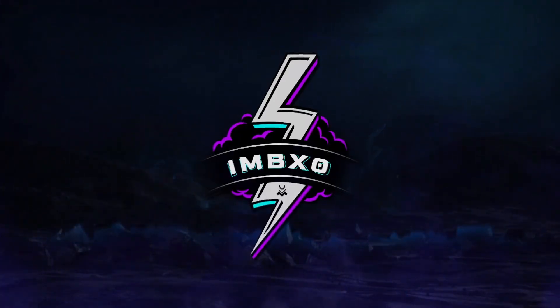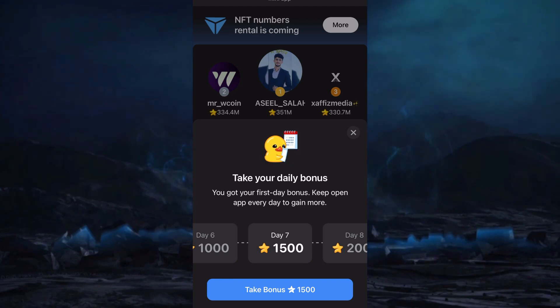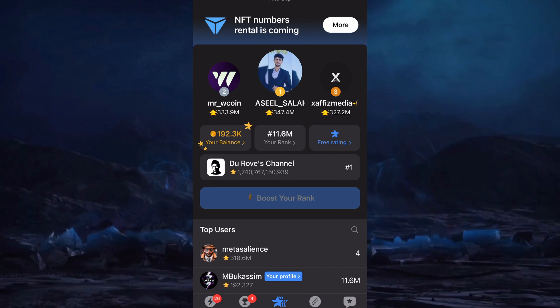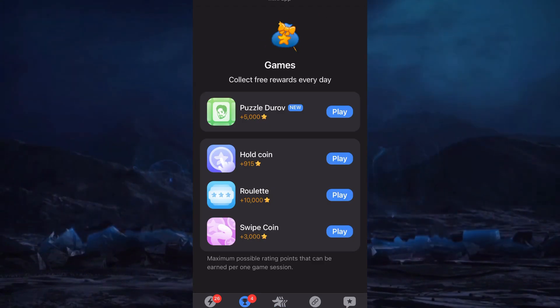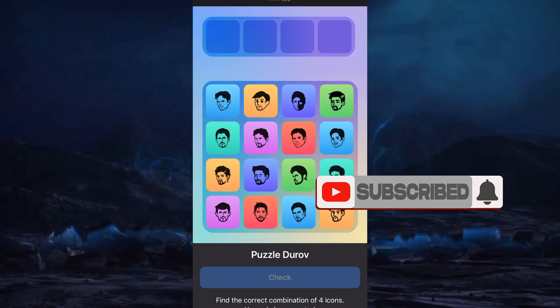Welcome to Inbex Zero, the ultimate guide for navigating crypto airdrop games. Are you up for today's challenge? Let's solve the Major Durov puzzle for October 15–16, 2024. Make sure you subscribe and turn on the notification for the latest updates.